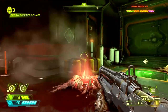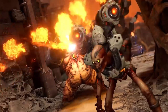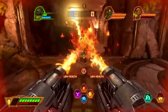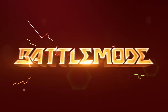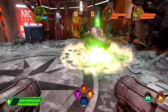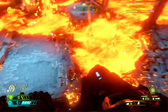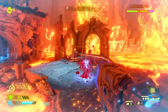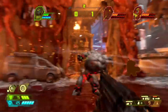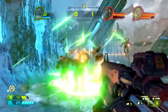Butchering Hellspawn is, to use the technical term, Metal AF — but it's only fair that the demons also get the opportunity to thrash hardcore, specifically to thrash their clawed limbs in the face of the Doom Slayer. For this, look no further than a new multiplayer scenario called Battle Mode. In this mode, two players control demons taking on a third player who controls a Doom Slayer, and to even the odds, id Software says the demon team will be able to spawn in AI-controlled monsters.